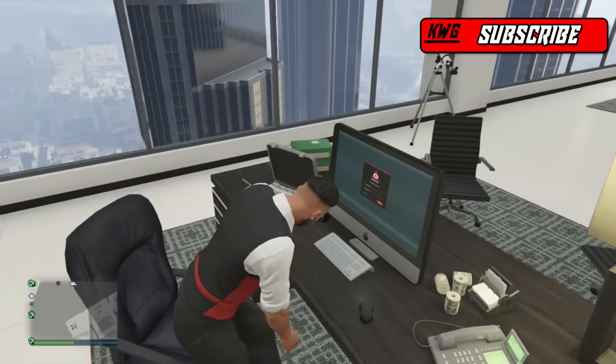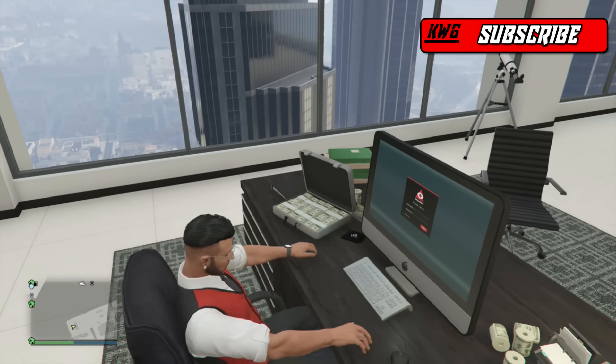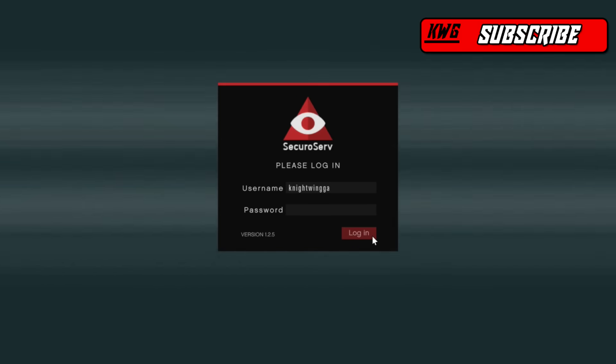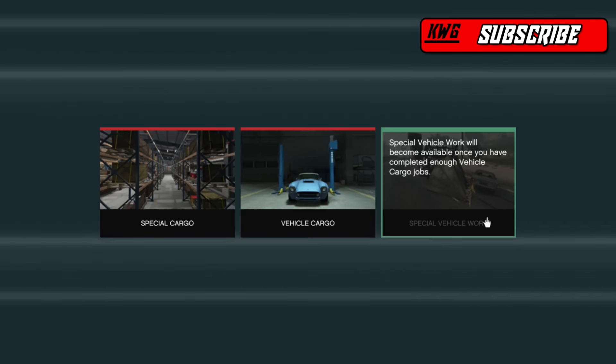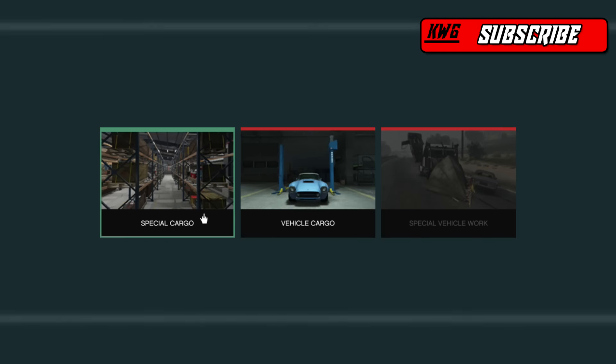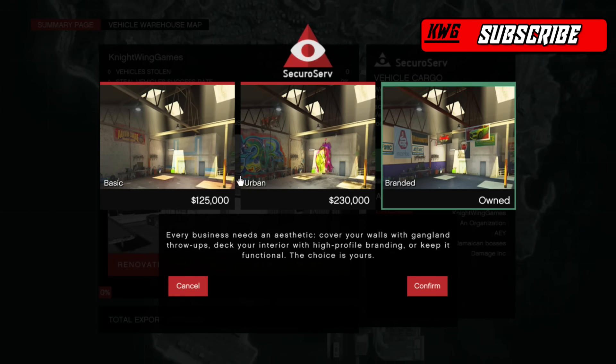Once you get into your SecureServ computer, this is where you can buy your new vehicle warehouse. It'll give you a couple of options: Special Vehicle Work, Vehicle Cargo, and Special Cargo. Go into Vehicle Cargo and there'll be a bunch of different vehicle warehouses to choose from. Pick whichever one you want — I got the most expensive one. You can also renovate it: Basic, Urban, or Branded. I went with the Branded style.